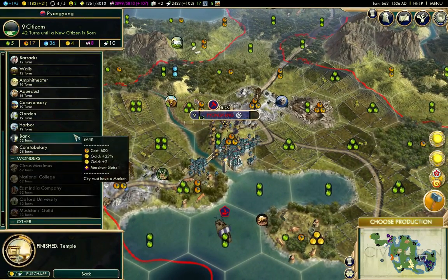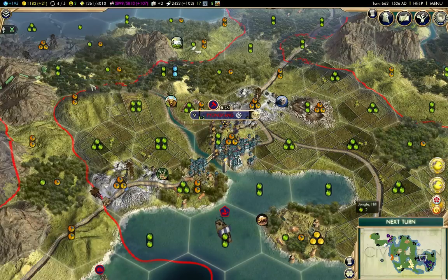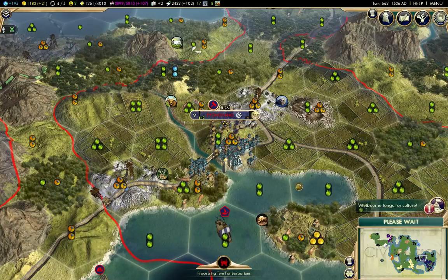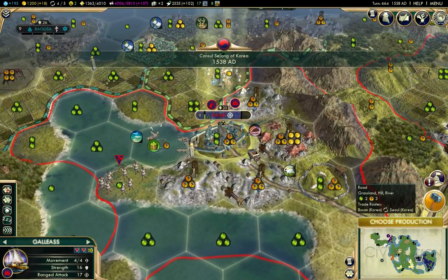I've built a temple there. We'll build an amphitheater there as well. I'm trying to keep my culture production up, get it as high as I can. That's why I'm going to build a bunch more cities as well, although building a bunch of cities does increase this number.